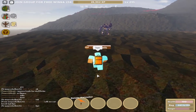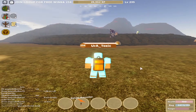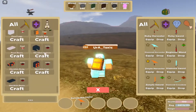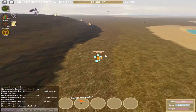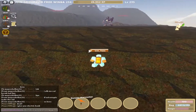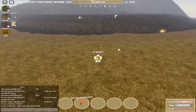This is the obsidian golem. Someone said that if you kill him you get obsidian. Let's check if you can craft the obsidian backpack — you cannot craft it, you have to kill him. So this means the obsidian backpack is the best in the game. If it weren't, why would it be so hard to get?